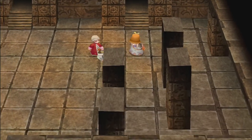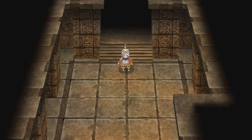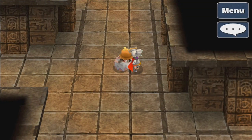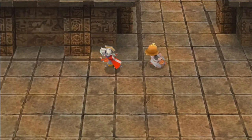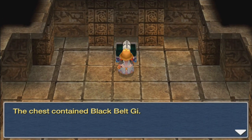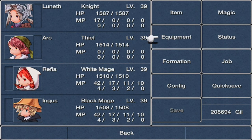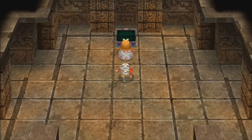Once you're finished shopping, time to get out. There are no encounters in the shop room but there are in the corridors. At the fork go down to the bottom first — there's a door that leads to a chest containing a Black Belt. I don't think anyone can equip this, so oh well.